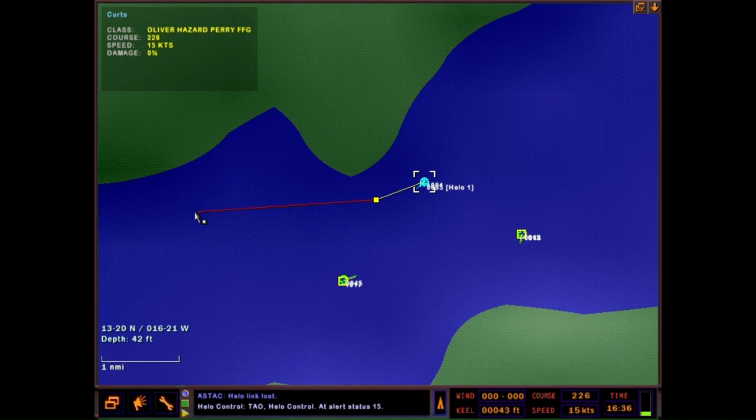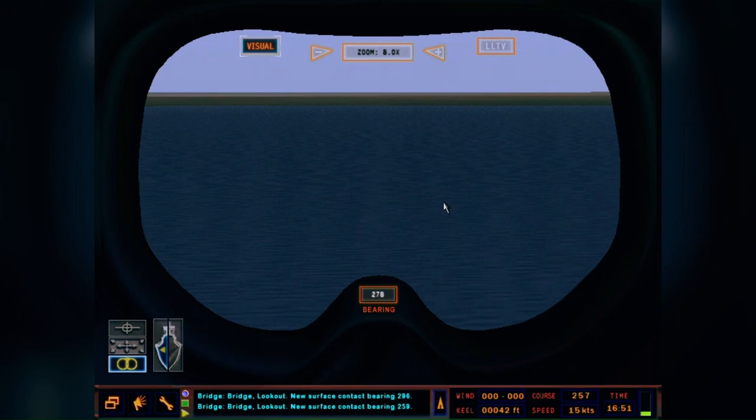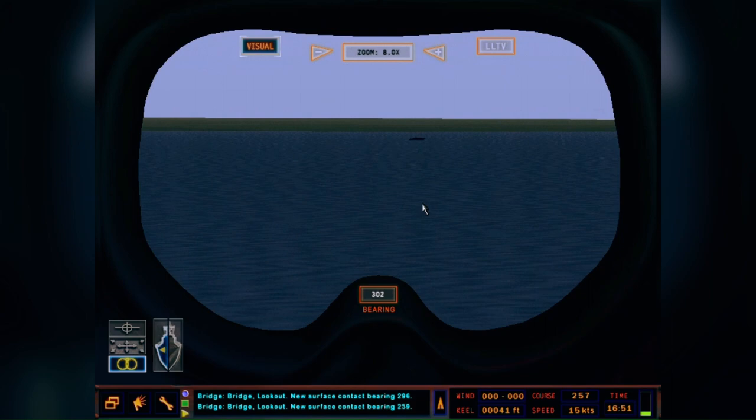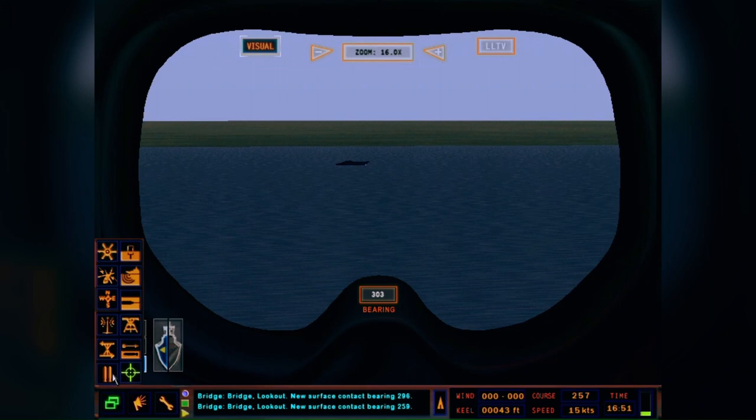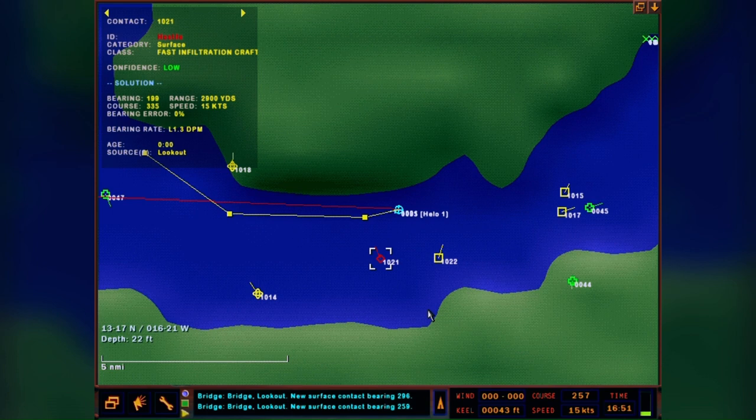We've got the bird on deck reloading. I'm going to find some targets. I'm struggling to move the scope - there we go. I'm converting that relative bearing to a true bearing off my port beam, and it's that guy. We'll make him a hostile. We're going to try out the 76 millimeter.